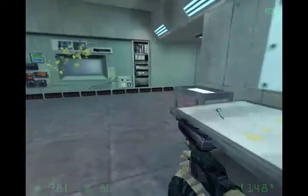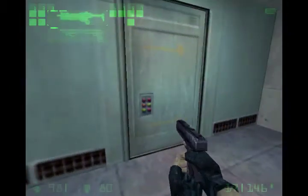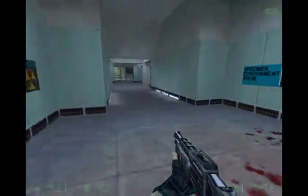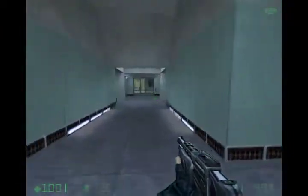Don't have to go here because there's two headcrabs that will bug you — it's just useless stuff. You go into here, open this door, there's health, and you go to the end of the hallway because this door won't open. Go to the end of the hallway, shoot out the top right side of the elevator glass thing, and hop in.